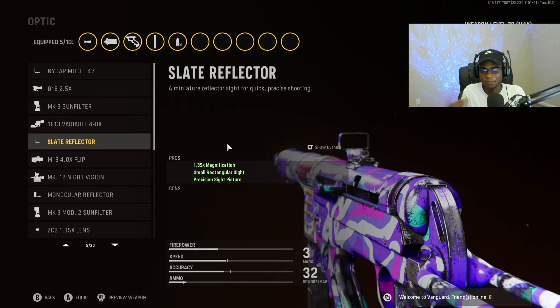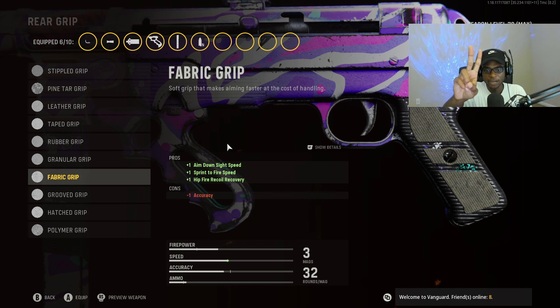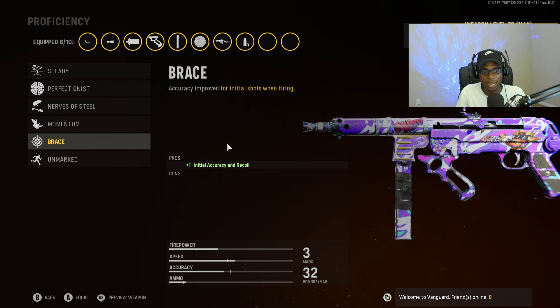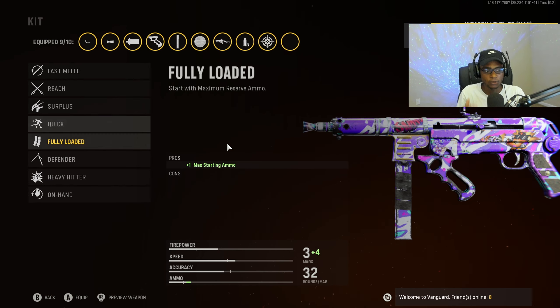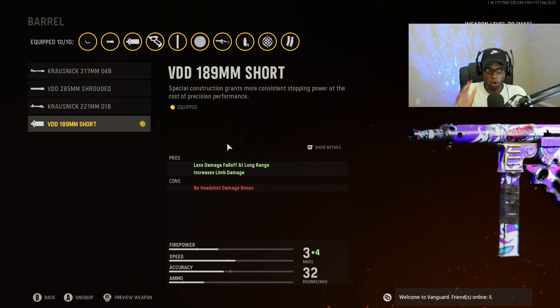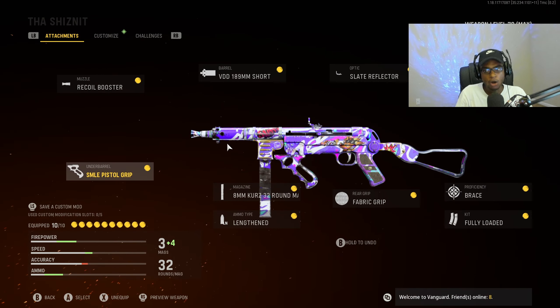For the rear grip we're putting on the Fabric Grip — business as usual — so we have increased aim-down-sight speed, sprint-to-fire speed, and hit-by recoil recovery. You're going to love this attachment if you like to run and gun and be aggressive. For the stock we're keeping the Folded Stock for increased sprint-to-fire speed and movement speed — a rusher's dream. For the proficiency we're putting on Brace for initial recoil control, so we can use this weapon at longer ranges more controllably. Finally for the kit we're rocking Fully Loaded, so we start with max ammo and can run this weapon from kill one all the way to kill 25 until we get that V2 rocket. Make sure you change the barrel over to the Short Barrel if you're looking for a faster-killing MP40 setup, and always have the SMLE Pistol Grip on.